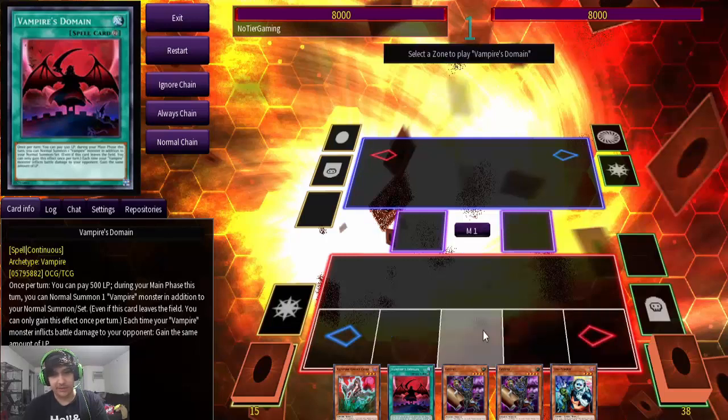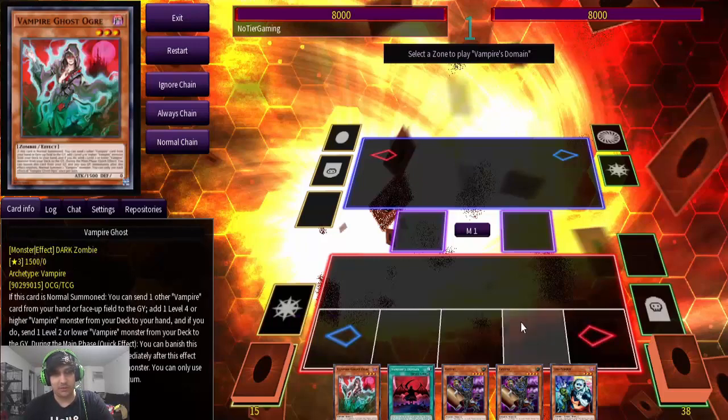Alright, what's up guys? Dale here from No2Gaming to show you guys how to do the Vampire Combo — the Dagda Scythe with an Omni D8. So you need to open up Domain plus Vampire Drove Star to do this combo. Let's go into it.